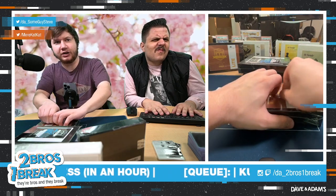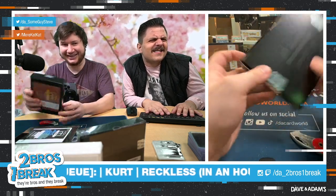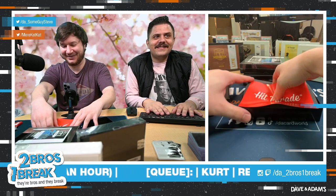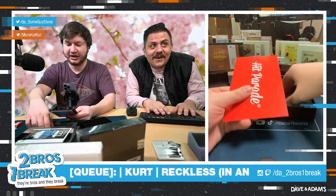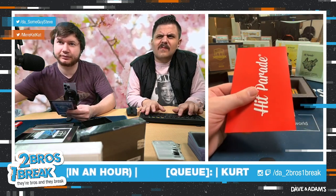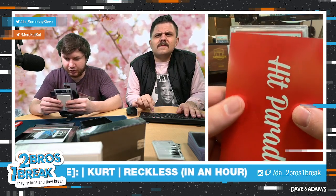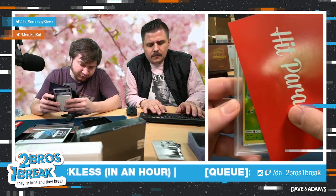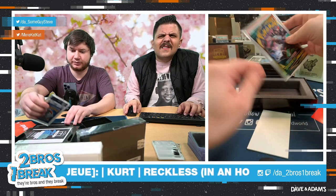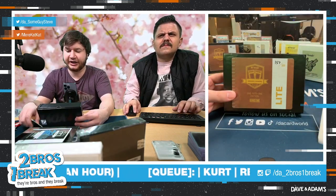Good luck everyone. This box also has a pack in it — whoever gets this box gets a Darkness Ablaze pack. And for our first 151 pull: a 2017 Sun and Moon Bulbasaur reverse foil, Mint 9! So we'll call that Bulbasaur PSA 9, with a Darkness Ablaze pack, from box 151-157.